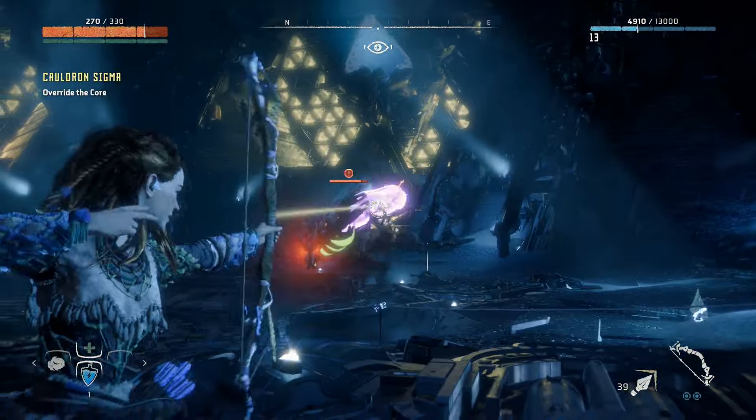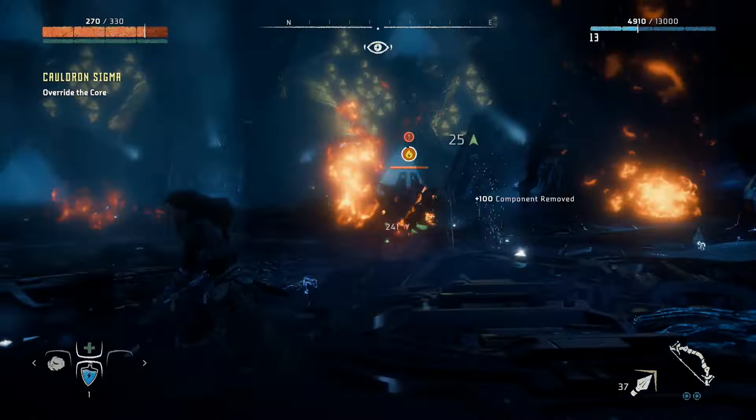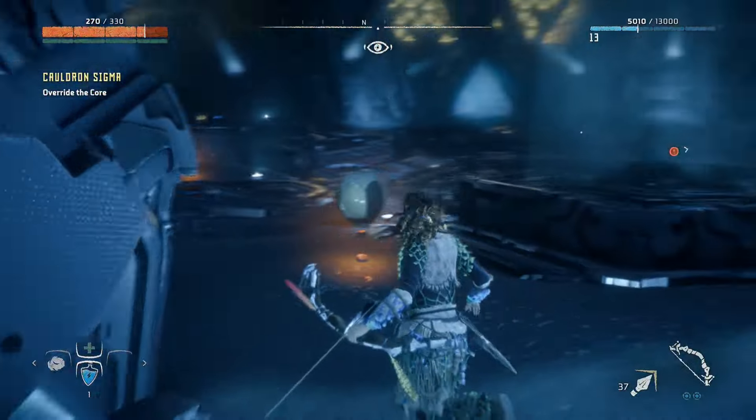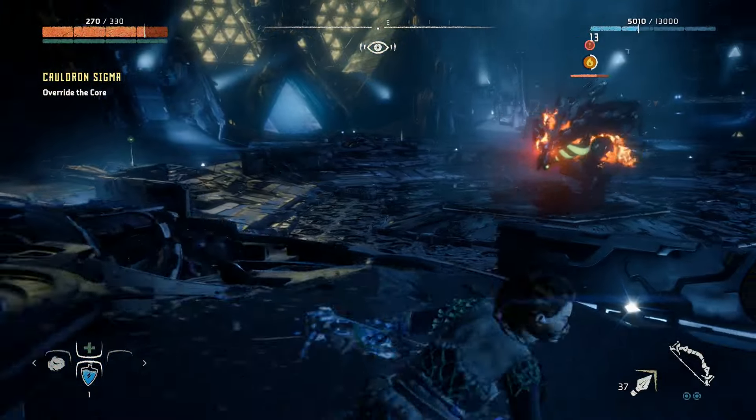After you do a significant amount of damage to the sacs, they will explode — so be mindful of that. I think they can cause damage if you're caught in the explosion, so you don't want to be too close to the Fire Bellowback under any circumstances. Just lure it into the trap and run around a bit.